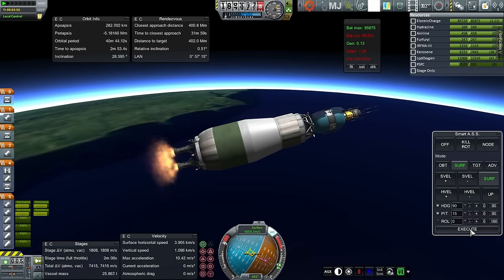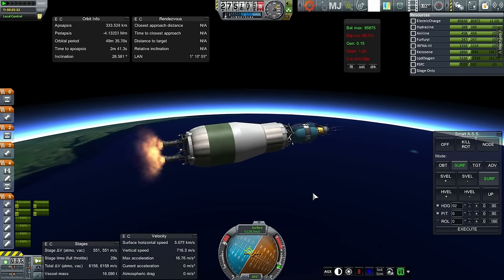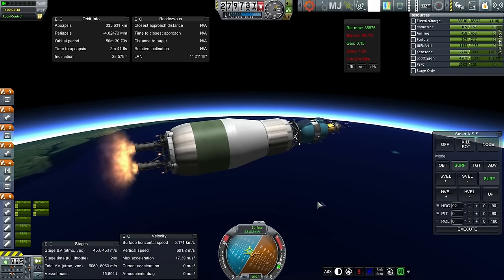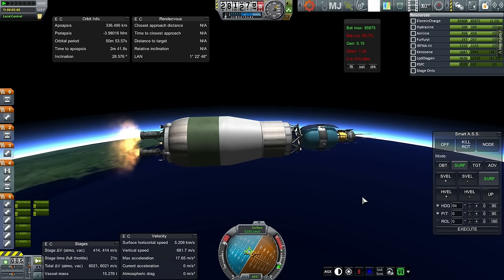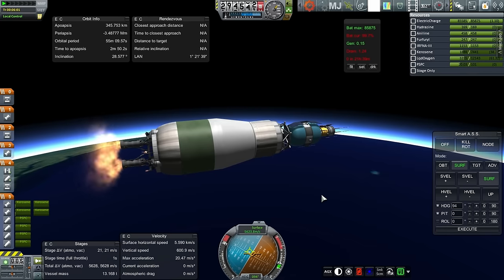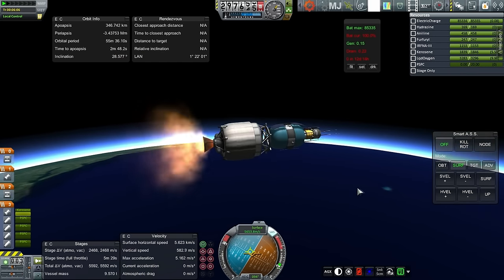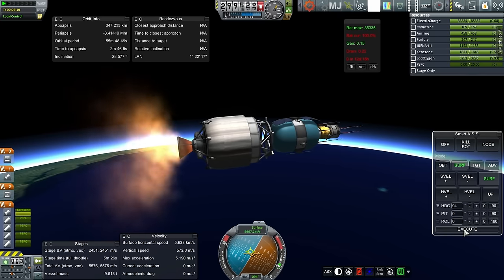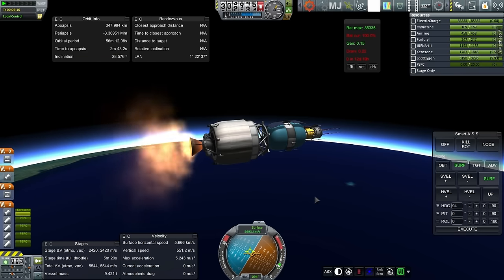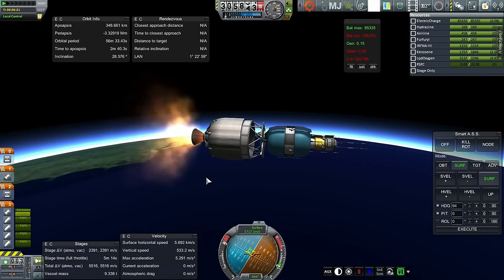It looks like SmartASS isn't controlling it properly. Hopefully I didn't do the normal switch out. There we go. We are completely flat. It's not like we're going to have a problem with time to apoapsis actually. Still getting quite high there. Two seconds. Stage is out. A little bit late on the ignition, but we are still good. Let's get SmartASS back on it — it was late because I was switching off of SmartASS too early.